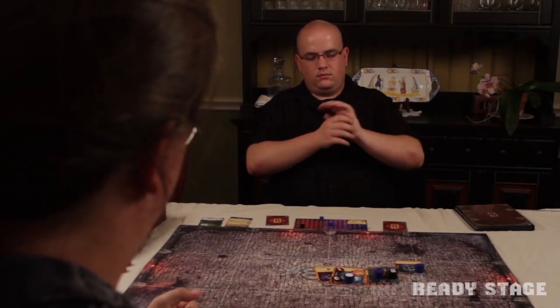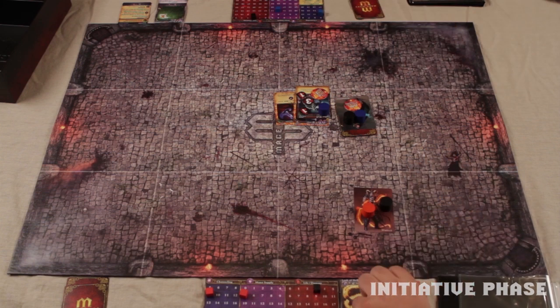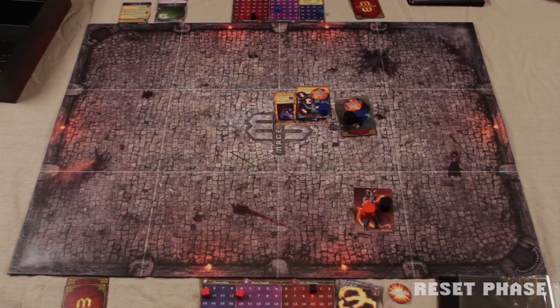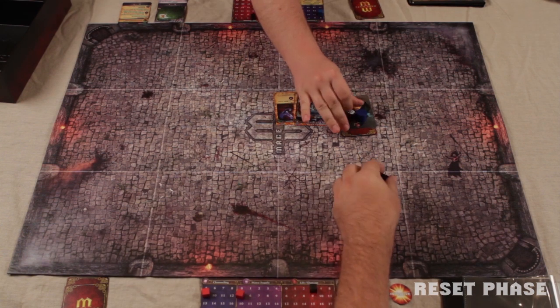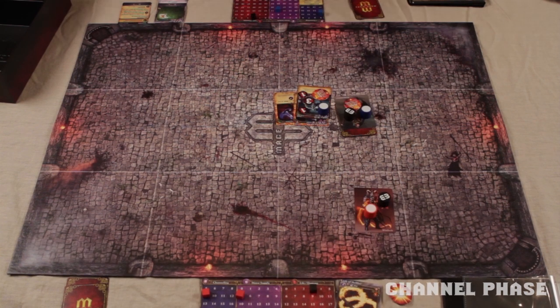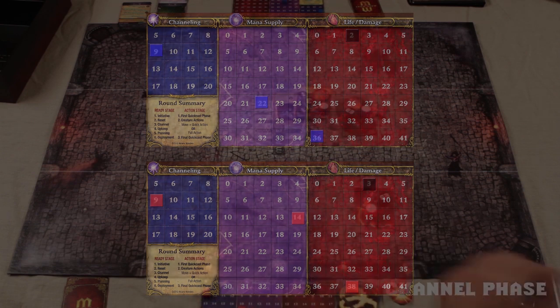Ready stage. Initiative phase: the Beastmaster gives the initiative marker back to the Warlock. Reset phase: all the action and quick cast markers are flipped over. Channel phase: each mage adds nine to their mana supply. The Beastmaster now has 22 mana; the Warlock now has 14.